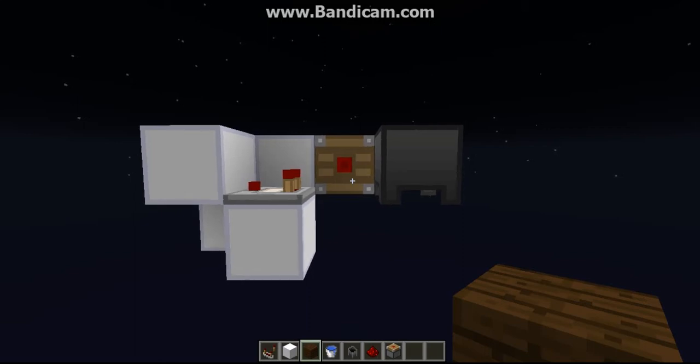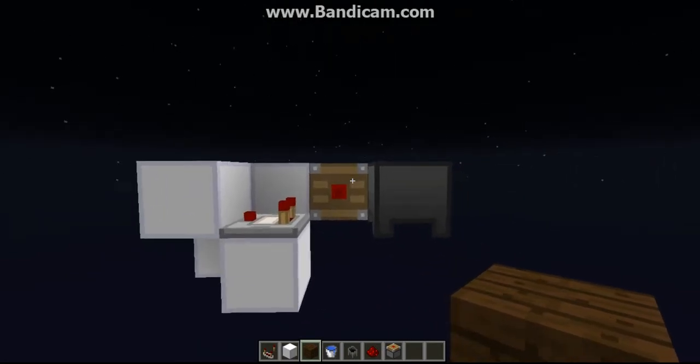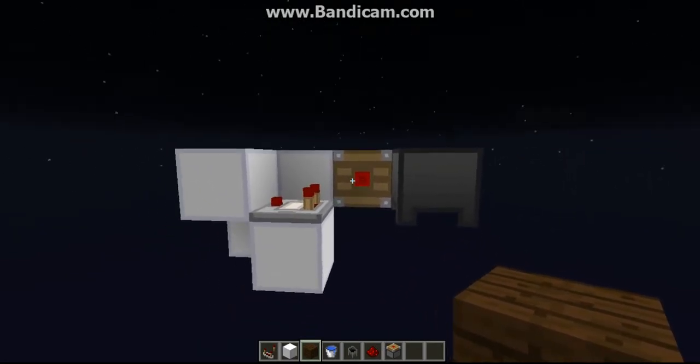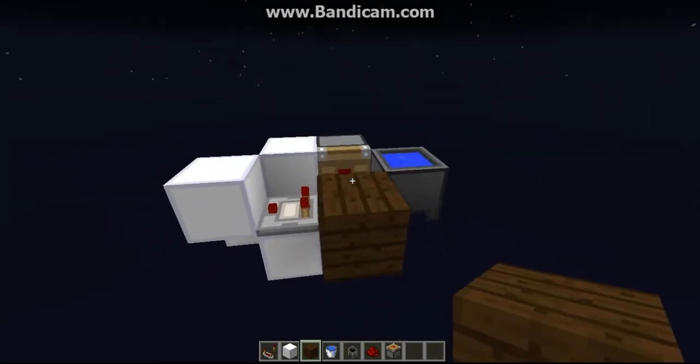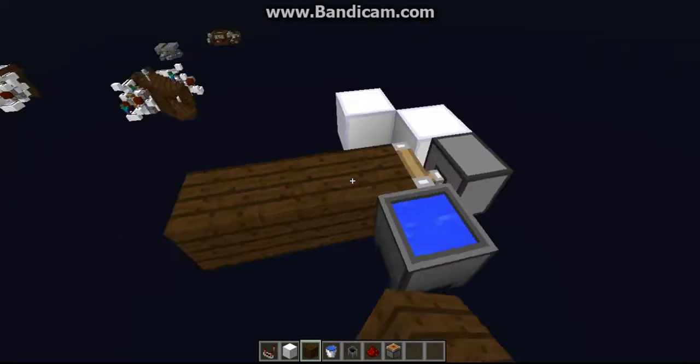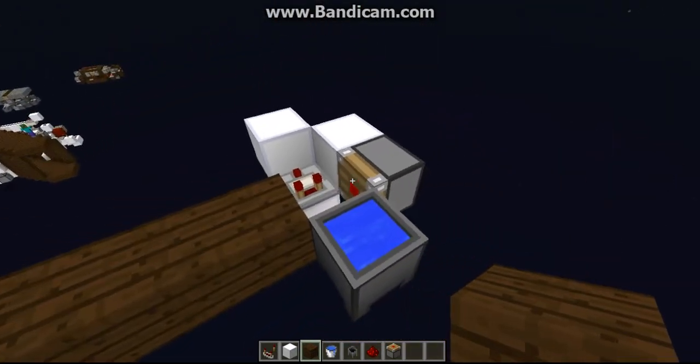Hey guys, Cheetah here, and today what I have for you is one of those bridge makers or instant block placers, you know, those things. So it works like this, it's sort of like a bridge, as you can see, just constantly placing the blocks.